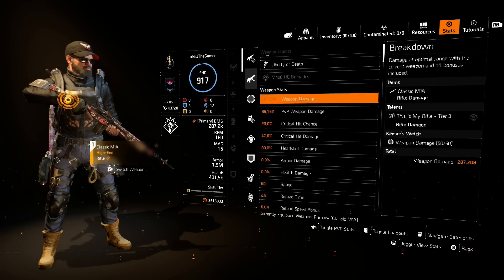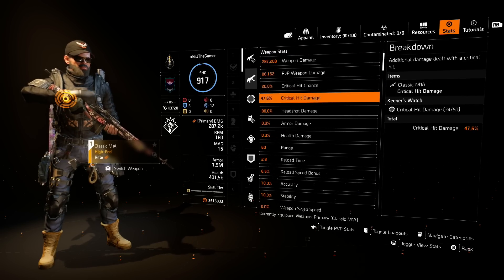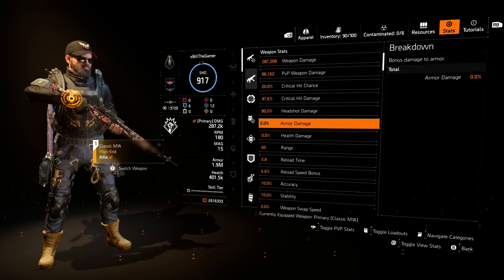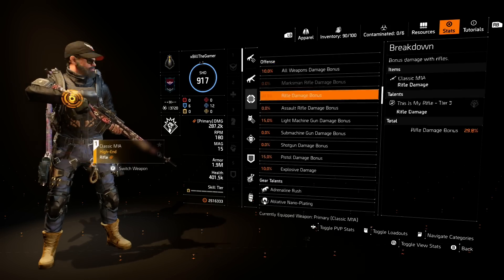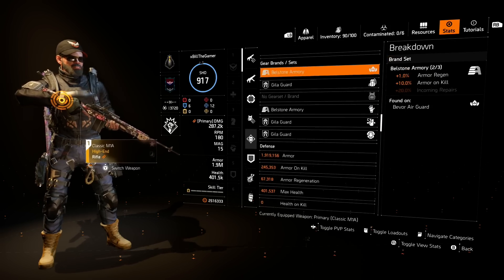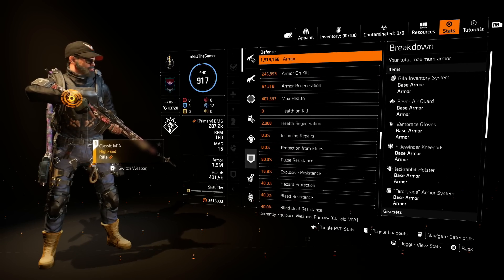Quickly jumping into the stats: I've got 287.2k weapon damage, not a lot of crit chance or anything like that. So Boomerang is possibly not a great talent to run on the weapon. And you can see we don't have a lot of weapon damage bonuses.